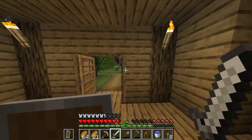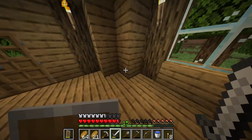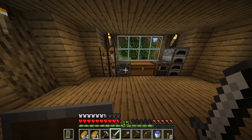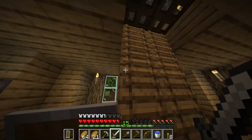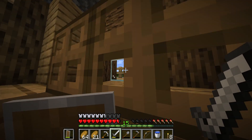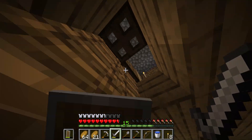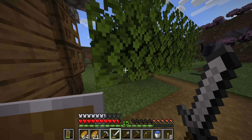Here's my house. I made it as a circle-ish — an octagon or something. Here's my stuff. I went mining and I have a lot more iron. I have a shield, sword, and iron armor. Up here is the bedroom. Pretty nice — I consider myself a decent builder. It's getting dark so let's go ahead and do whatever we're doing.